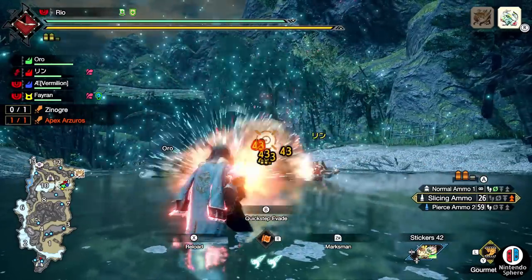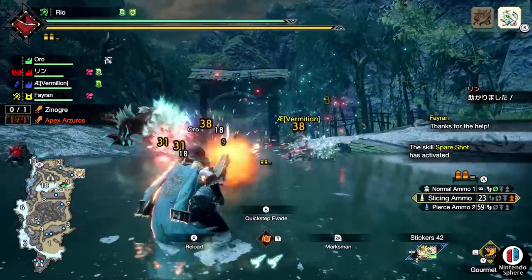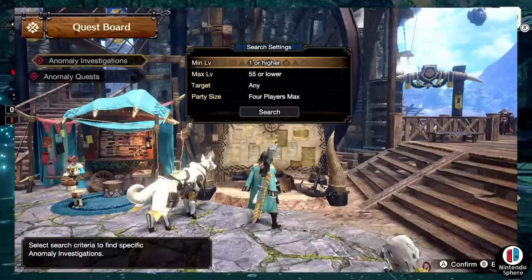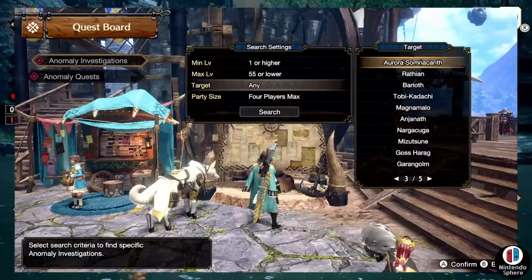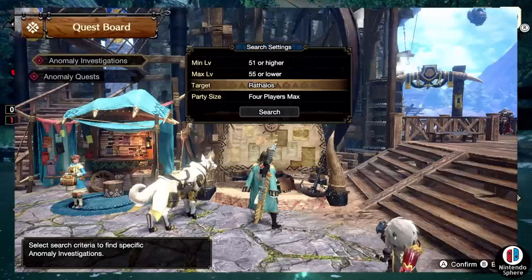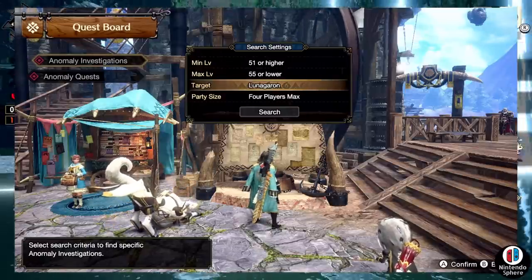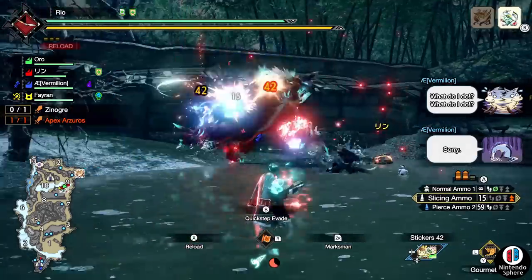What you need to know is that afflicted investigation and anomaly quest five-star versions give you access to brand new monsters like Luna Garen, Rathalos, Magma Almudron, Astalos, Seregios, Tigrex, and Diablos. To access them you need to reach anomaly investigations level 50 to unlock access, and level 51 to actually get the quest. Unlocking access does not automatically give you the quest — I'll break that down in a moment.